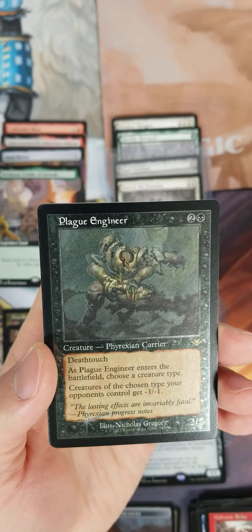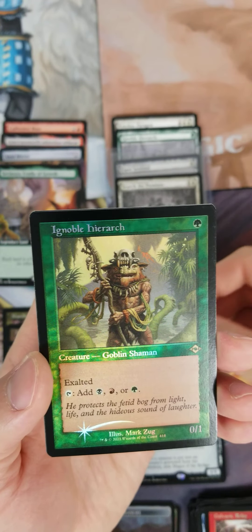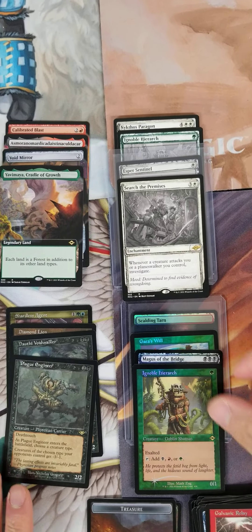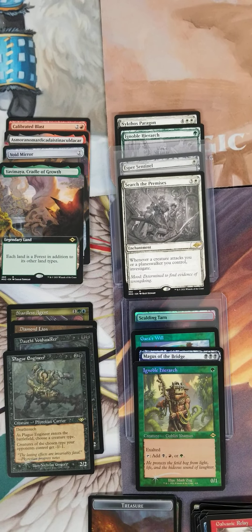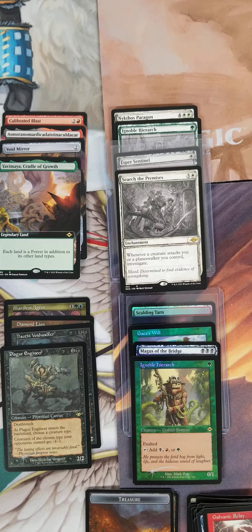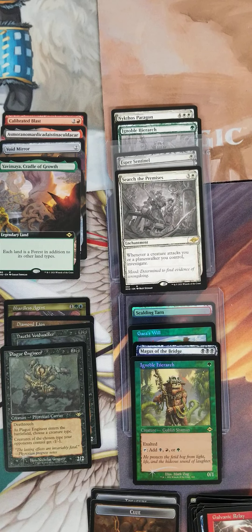Ohn Shredder, Plague Engineer, and the final card is an Ignoble Hierarch. Ignoble Hierarch is a few bucks, the elephant is a few bucks, the Engineer, the Yavimaya — that's a good pack, a solid pack. I'm satisfied with that — that's a B minus, maybe even a B. Four cards of value, I'm happy. Thank you for tuning in guys, hope you have a great day. See you on Whatnot — Collectible Card Dude on Whatnot. Take care, bye!